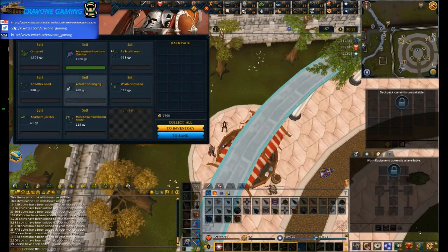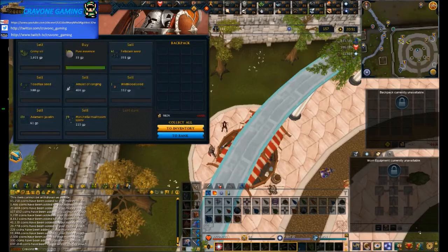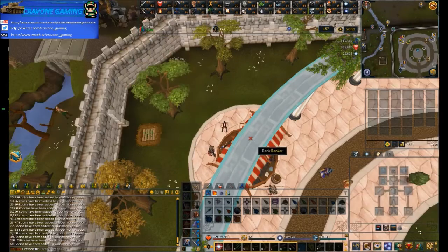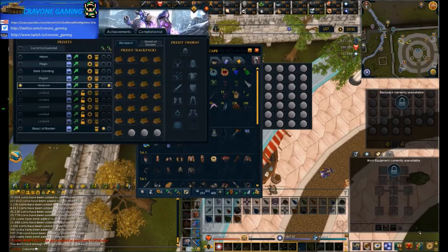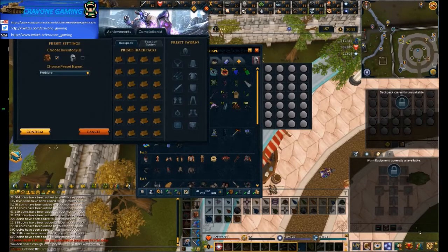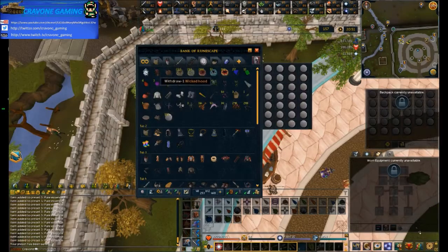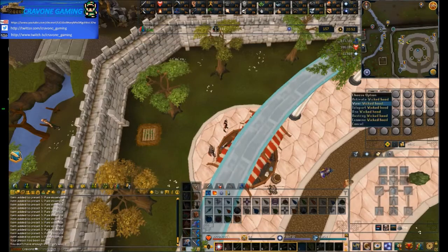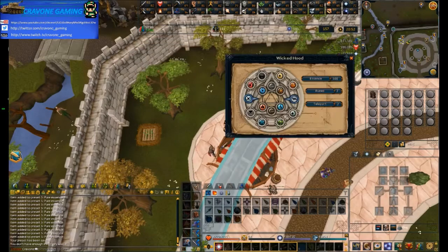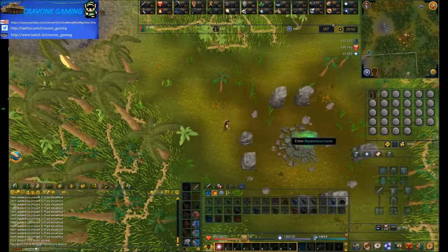Obviously a Godsword as well. Bandos - you can get the Bandos melee armor which is level 70 melee armor, plus a Godsword. In the Saradomin area there is no Saradomin armor, but you can get all of the weapons like a God Wars drop from Saradomin, in addition to the Saradomin Sword and Saradomin Godsword.